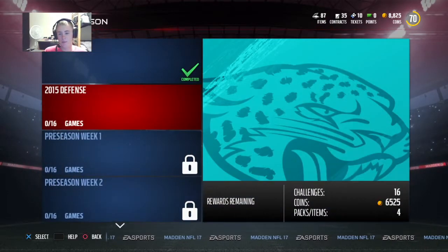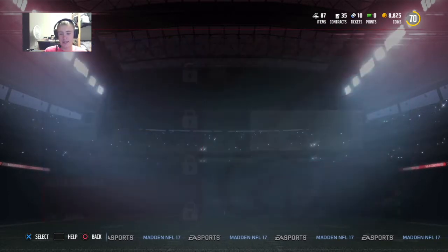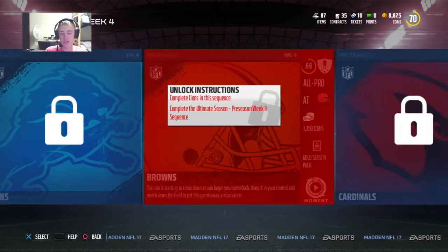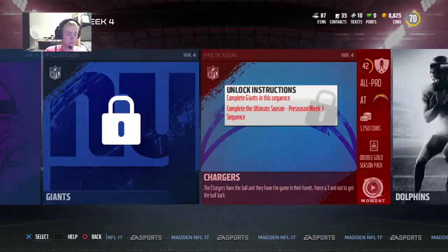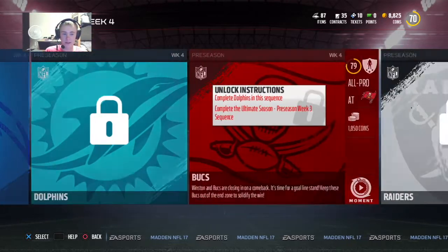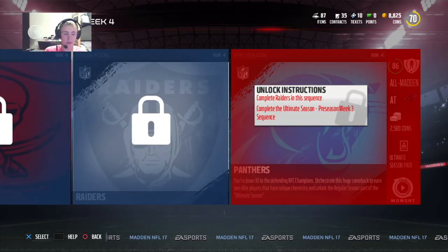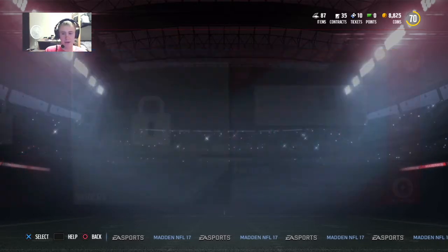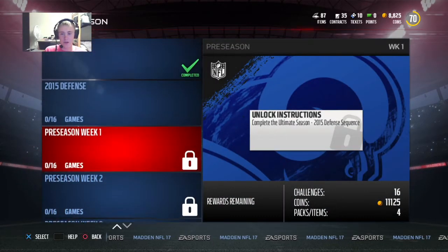I would definitely recommend grinding the solos out first. For the ultimate season, go ahead and grind out all 96. By the end of it that's 1,200 coins — and the All-Madden difficulty is really not that hard. You're only down 10 points and you're just coming back. So if you're a decent Madden player at all, you should be okay.